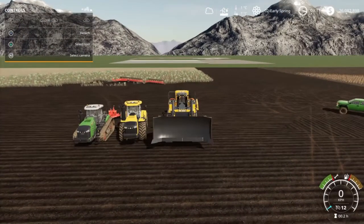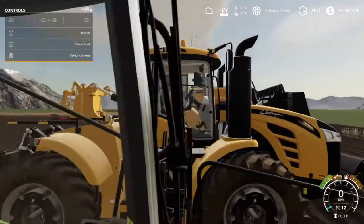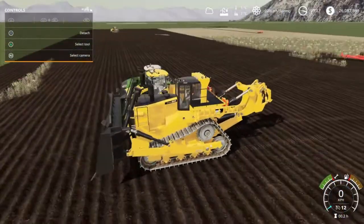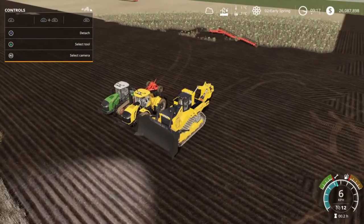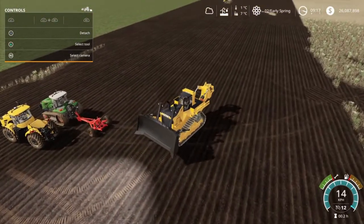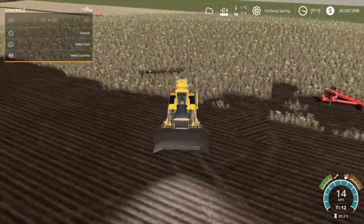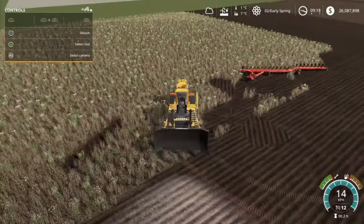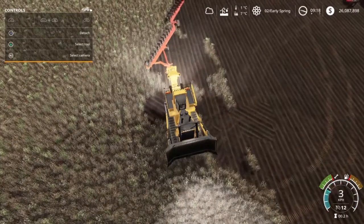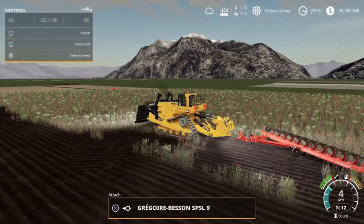I just have to appreciate the size difference - look at that Challenger, that is no small tractor at all, that there is a behemoth of a tractor, and yet it is dwarfed by this bulldozer. I'm glad they stayed with the correct proportions for this unit because we all know that the D11 is just a monster of bulldozers. Let's get this thing all loaded up and see how we do plowing. It shows 14 as my top speed and cruise is only set for 12, so we're not gonna be plowing fast per se. We actually have to lower it to hook it up to the plow.